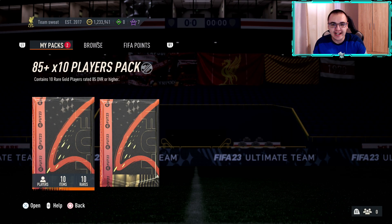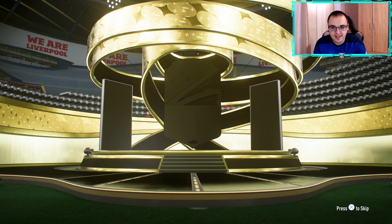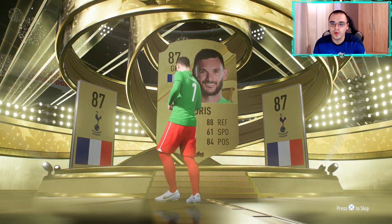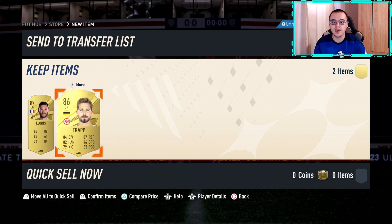We have two packs remaining — an 85 times 10 and an 86 times 2. Opening the 86 times 2 first — no shapeshifter at the front, French striker — at least we get Hugo Lloris, he's not a duplicate. Next to him we get another goalkeeper, Traapp.